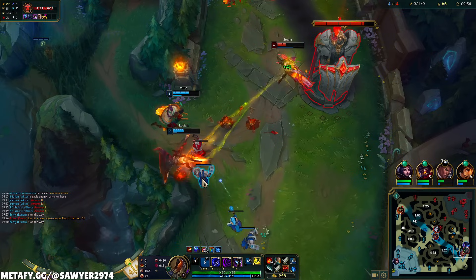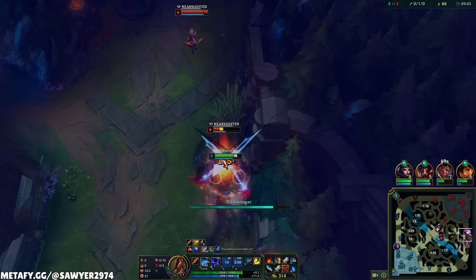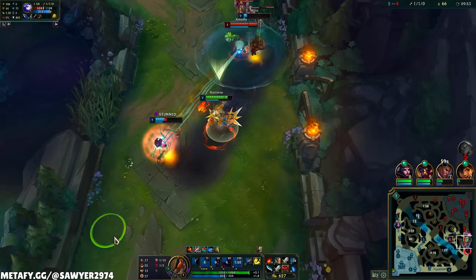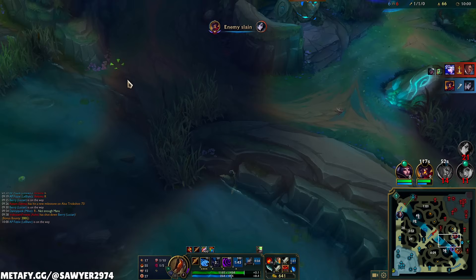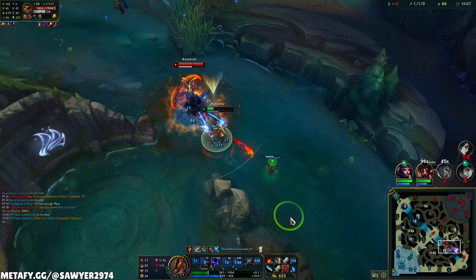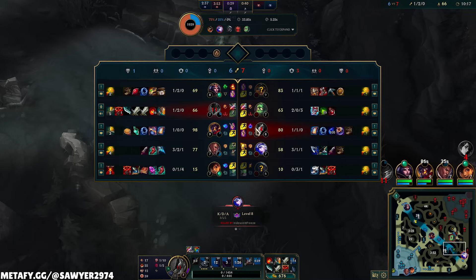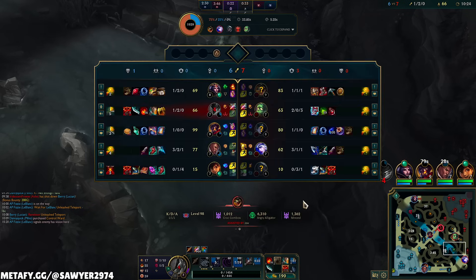Q, moving in, ulti, EQ, auto, smacks. Amumu's going to have his ulti — I'll Q away and flash from this. He doesn't have ulti. Well, that's a bit deep. E, auto, run the other way. If I kept running to the left I think I was out. Just like the first death, that play kind of sucked, but it's all fine. Because we farmed our camps, it's all whatever.